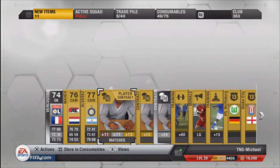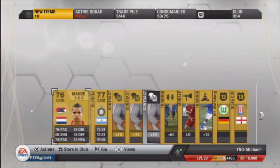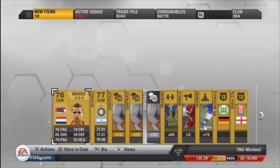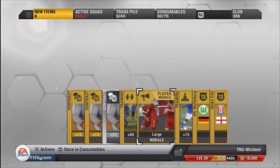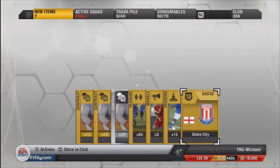I've stored him in my club. These two in a 4-5-1 - I could use him. I'll store them both in my club at the moment. The contracts obviously I'm going to keep because I always keep them. My morales get rid of. These two badges I'll keep as well, they're not really worth anything.